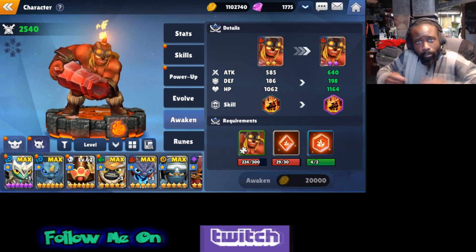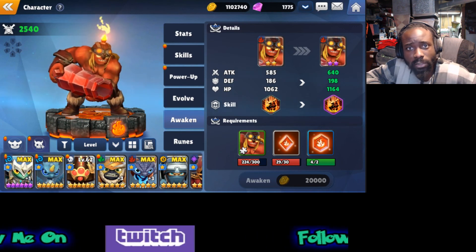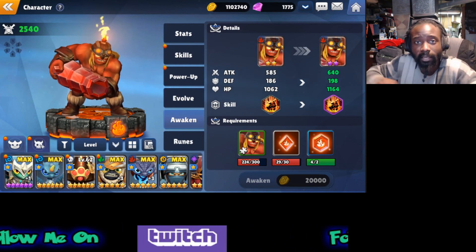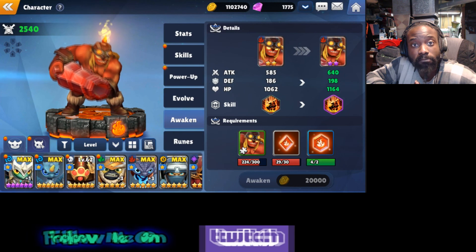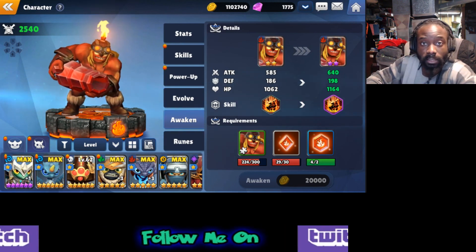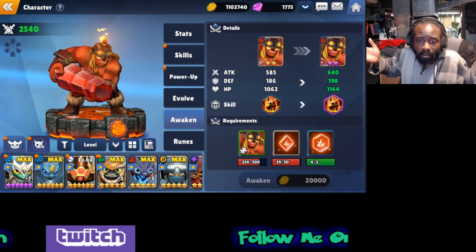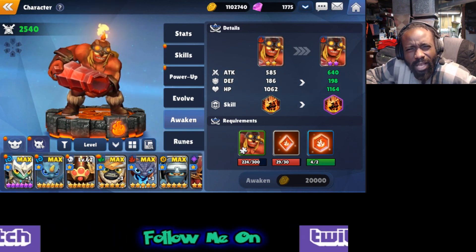Mostly people are trying to figure out how to counter the meta, and once Boomer and Kaboom come together it's just bombs everywhere. We're going to have to figure that out. Buff DPS please - attackers need to be buffed, especially the AOE ones. Bombs shouldn't be that strong, or you can nerf it, but I don't believe in nerfs. Buffs are better. Alright, I'm ending the video here.